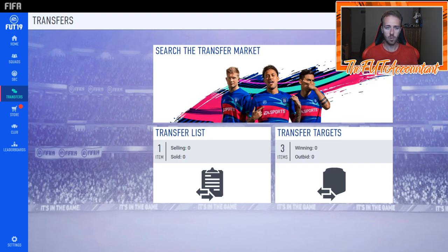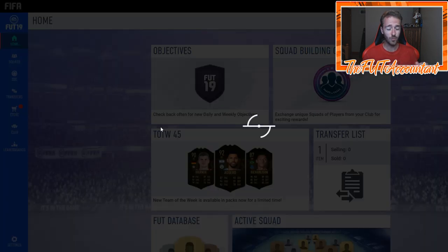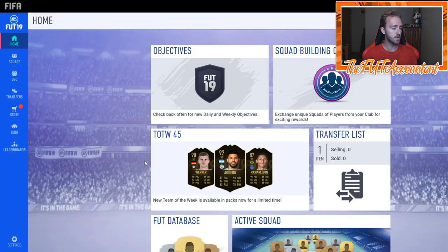Unlike EA Access, there's no time constraint on how long you can be on the web app - you can be on it 24 hours a day, seven days a week if you wish. But it is not the most efficient way of trading. If you don't have EA Access and you just have the web app, that's okay - just don't put a lot of pressure on yourself to make coins right away.